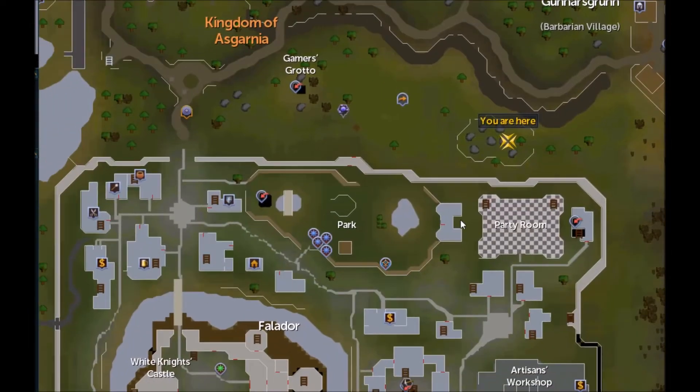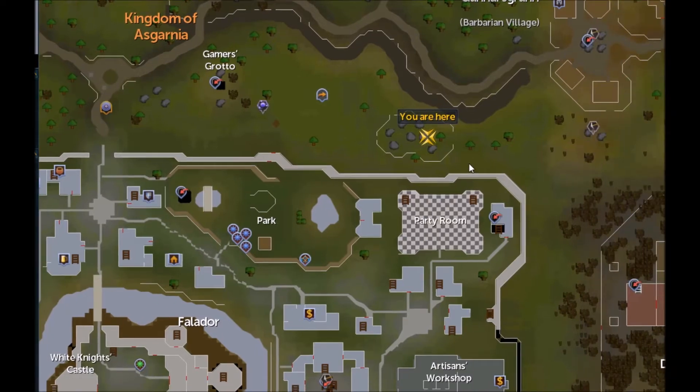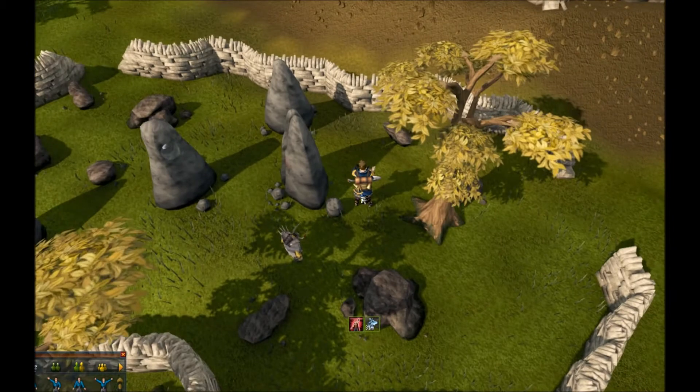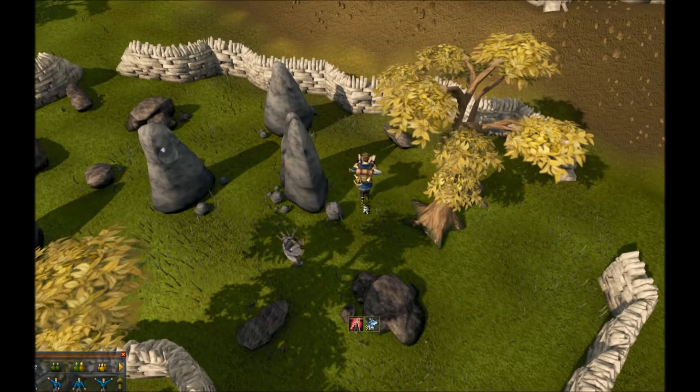For a quicker version, just open up your map and you'll see the fallout or lodestone here. Instantly run east until you get to these ominous rocks. You're going to stand in this little field area here and stand directly beside the tree.